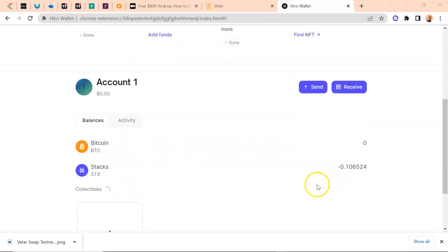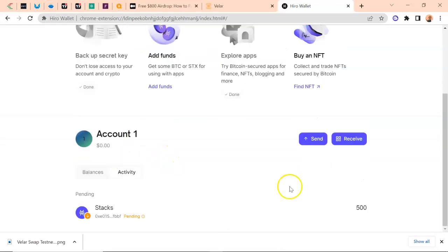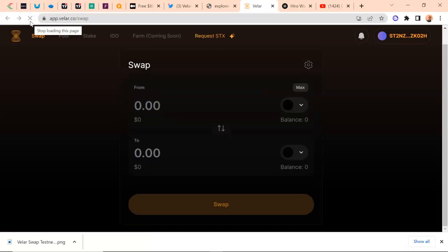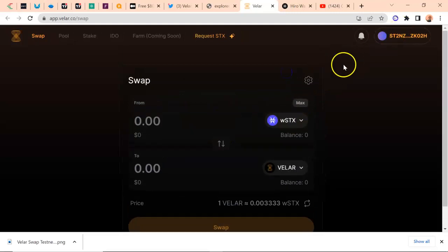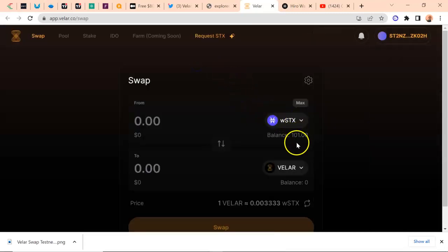This is taking more time than expected, so we have to wait. This wallet can also be used to receive Bitcoin if you want. Let me check the activities — it is still pending. We have to wait for this because we are interacting with the Bitcoin blockchain, which can be very busy. We now have some STX testnet tokens, so you can go ahead and participate in the airdrop. I'll refresh the balance — it still says zero, but we do have some STX.